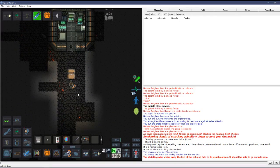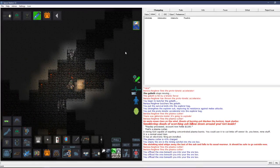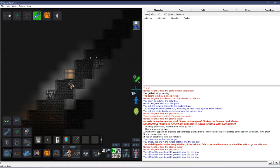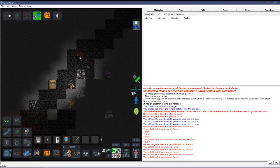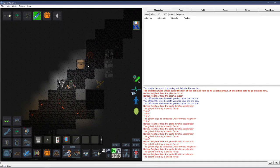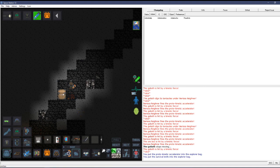Ash storm came again — wait it out. Back out and there's another goliath. These guys are pretty common. You have a split second to avoid the tentacles if they spawn on top of you. The kinetic accelerator is definitely the way to go with goliaths.